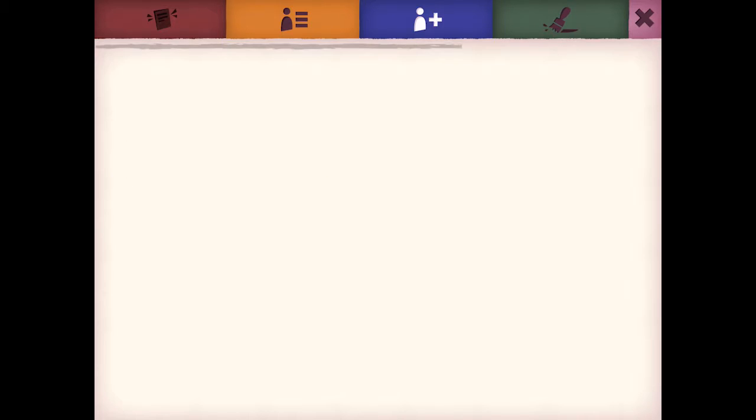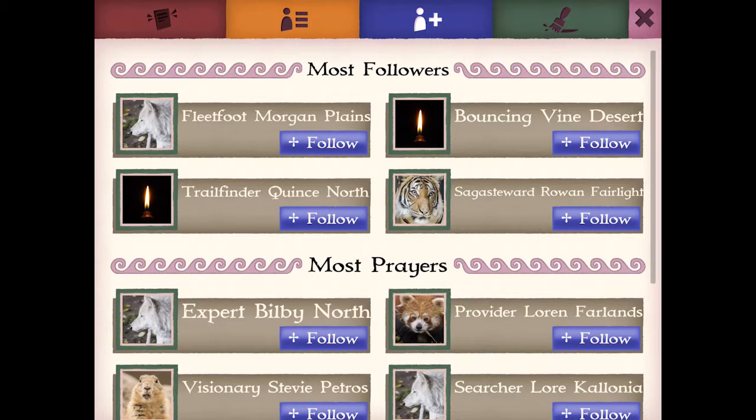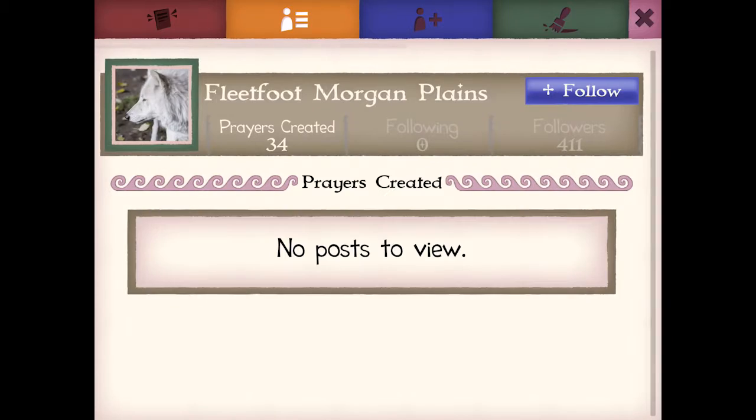Tap on the blue follow button and you'll discover lots of guardians to follow. You can share prayers and see theirs. Tap here to friend another player too. You will then be able to see your friend's game character name in the districts of Ancora.